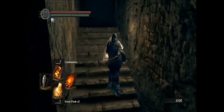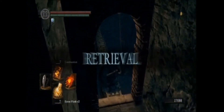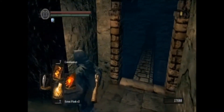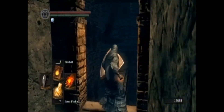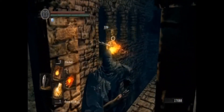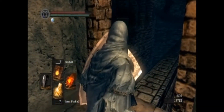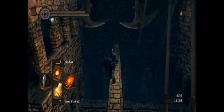Head up the stairs and right here is my blood stain. Don't run across this thing too fast — hang back a little because there's another one of these annoying lizard guys shooting stuff at you. Just hit him with a fireball — one fireball should kill him. It's kind of hard to get a lock on him, so you might want to start shooting first and then lock on, and you should tag him.